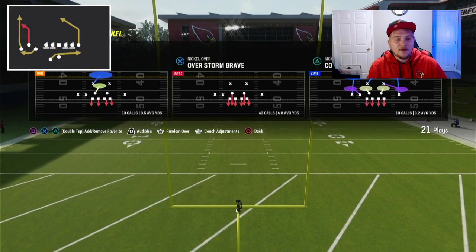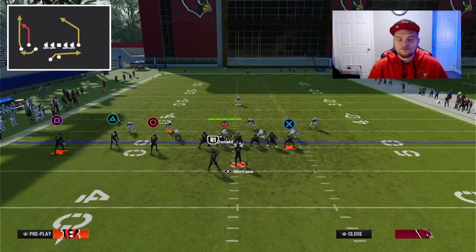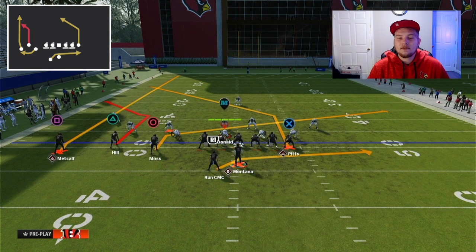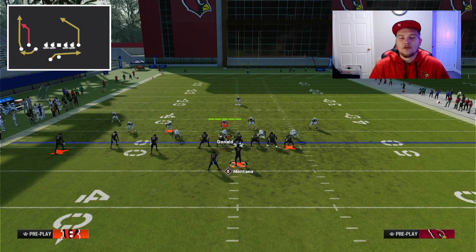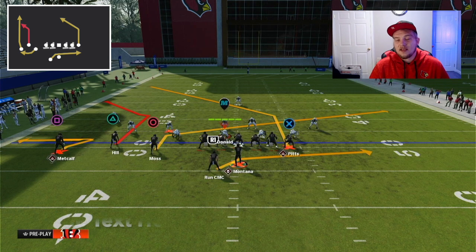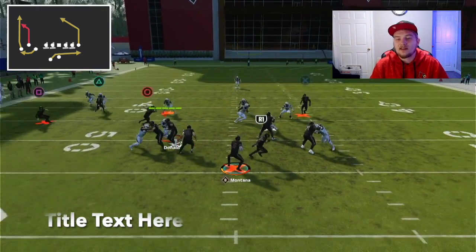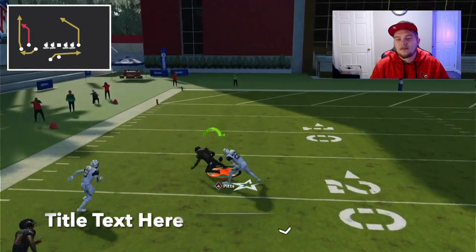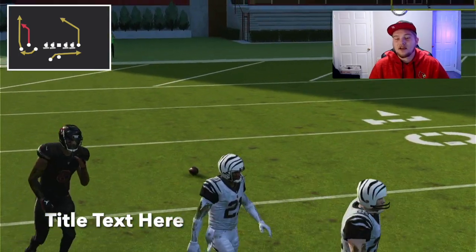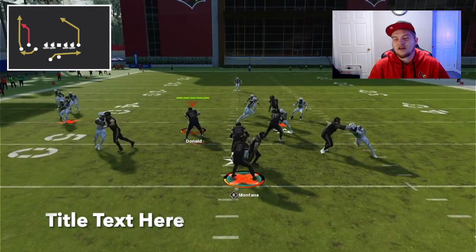The next play we're going to go over is PA Flood. What I like about this play is that this tight end post route does a really, really good job of getting separation against man. What I like to do here is either slant or drag this receiver in the middle. You can put this guy on a whip if you know it's man coverage — or press man, you can put him on a streak and try to get a release win. This slant-post combo between the tight end and the inside slot receiver has been a staple in Madden against both man and zone for years. Let's go ahead and see how it plays.